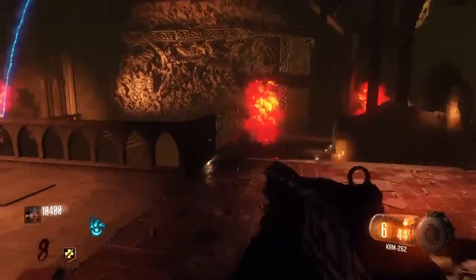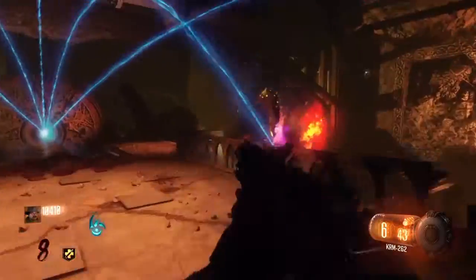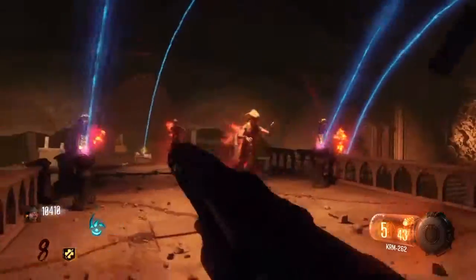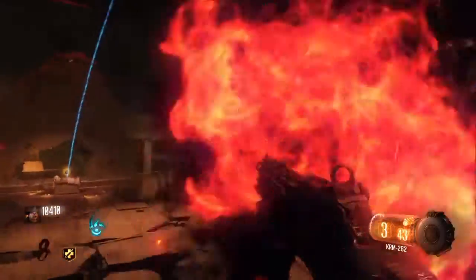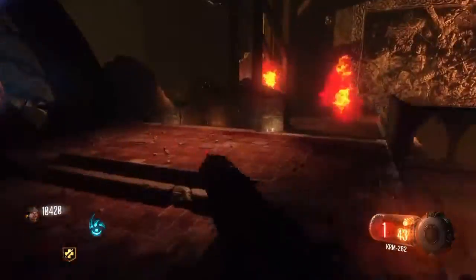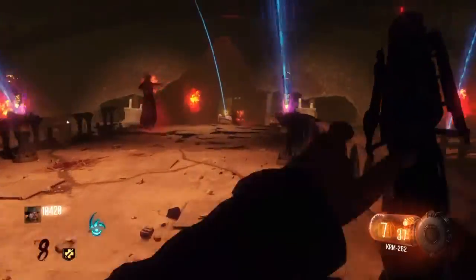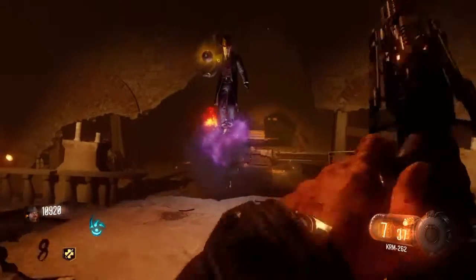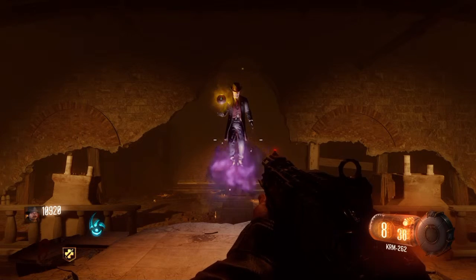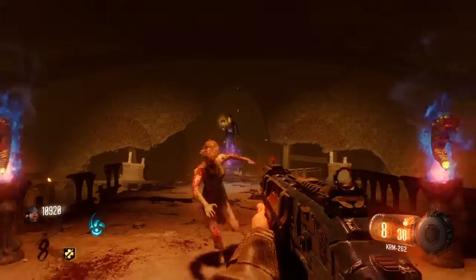You survive for about 30 seconds to a minute, and that's basically how you get the pack-a-punch. After that you can pack-a-punch whatever guns you want, and you can re-pack-a-punch again to upgrade your guns with different perks — for example, one perk causes fireworks to come out when you kill enough enemies, which is pretty cool.